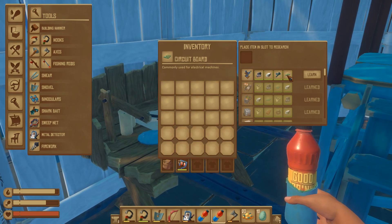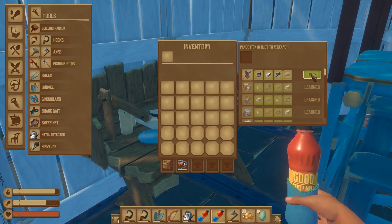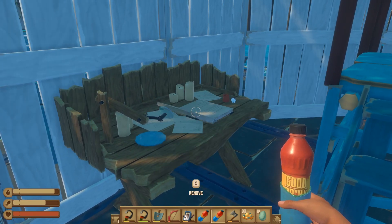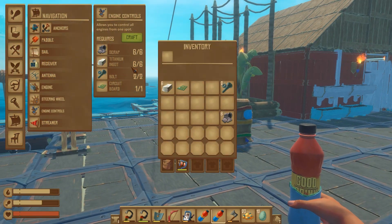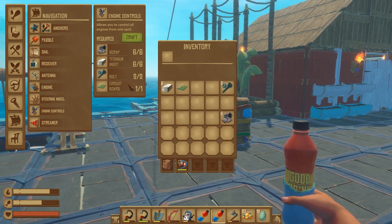Once you have researched your circuit board, your bolt, your titanium ingot, and your scrap, you'll see at the top right that you've learned engine controls. The engine control costs six scrap, six titanium ingots — very expensive — two bolts, and one circuit board.